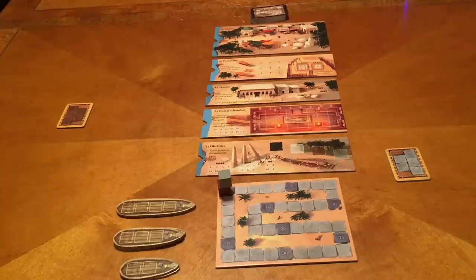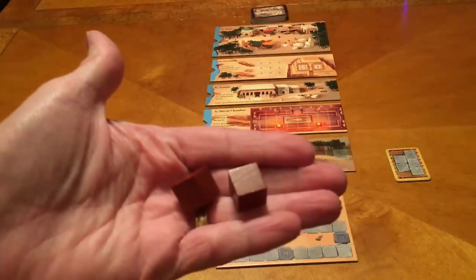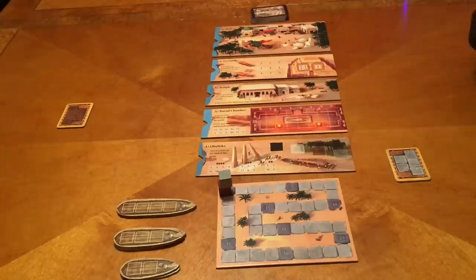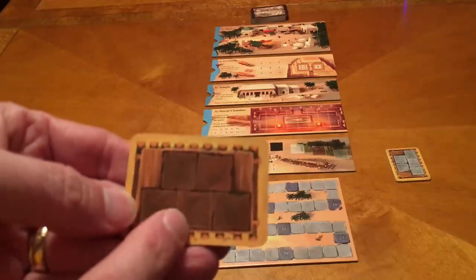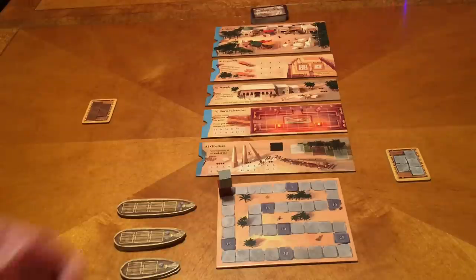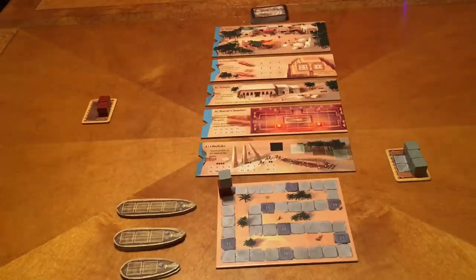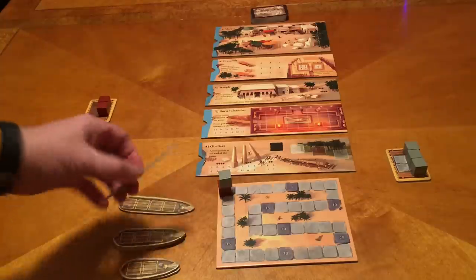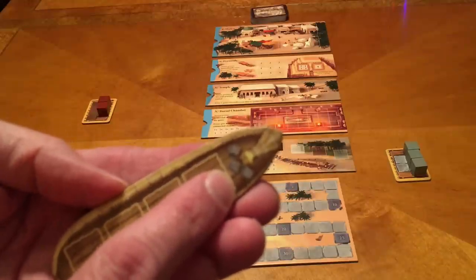We score points by accumulating them — by moving stones of our color to the various boards. I am using the brown stones and I'll be using the gray ones. We each have a sled of our color that can hold five stones. Depending on turn order, that determines how many stones you start with. Megan usually makes me go first, so I only get two stones and she gets three. The way we get stones from our sled to the various boards is by ship.